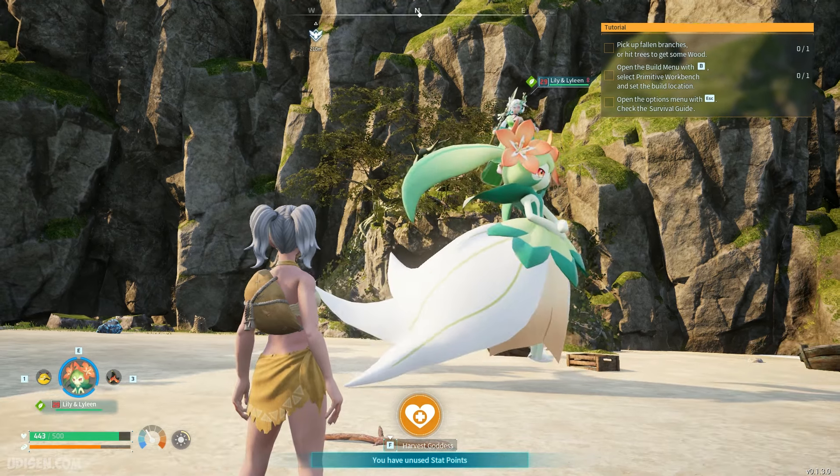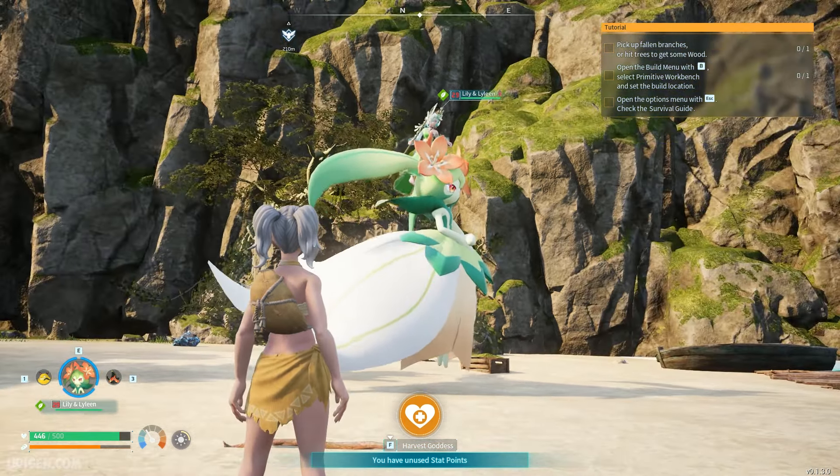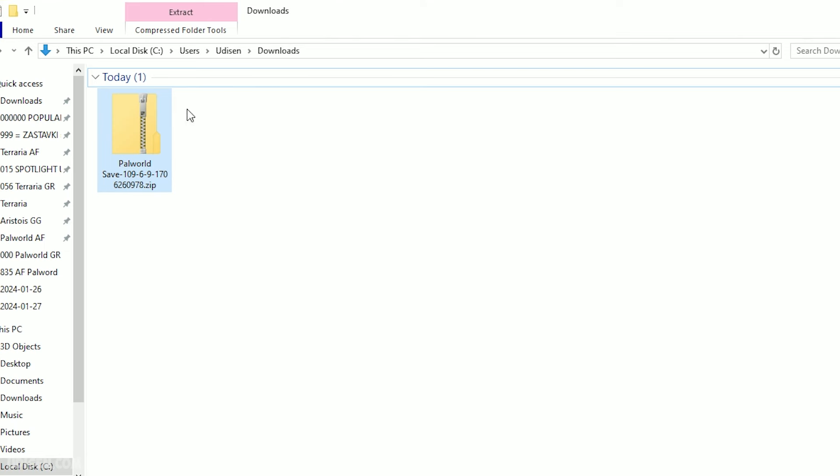And of course, close your video game before we begin. After that, find your zip file which you already downloaded. Extract here.